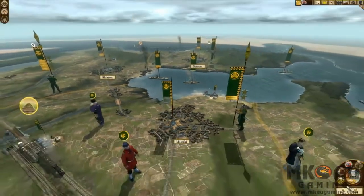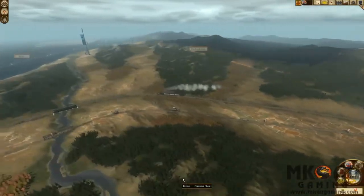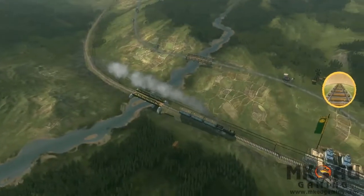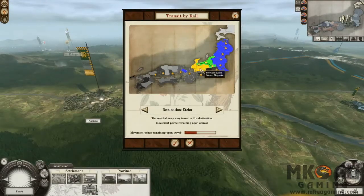The campaign map has been reimagined to reflect the new time period, with steam railways making their first appearance in a Total War game. Developing a rail network allows swift movement of troops and agents.